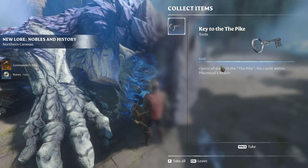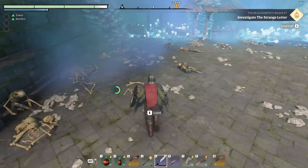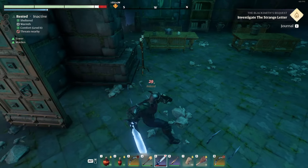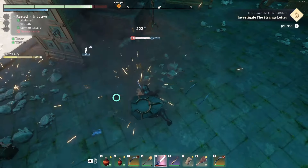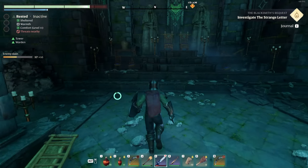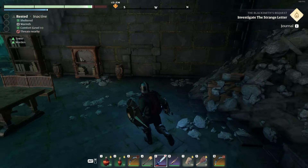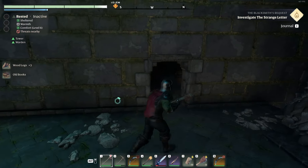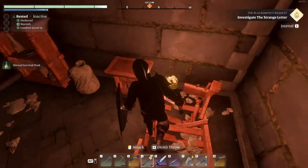The blacksmith's request — investigate the strange letter. Let's go ahead and grab our loot. We get a shroud core, the wyvern head — I'm sure we can come back and get that again later. Bunch of runes, we have the commander's ring — 30% mana, 30 health, not bad. And a key to the pike. Let's take a look around and see what we can find. We'll have to go back to the tower and clear all the doors we couldn't open before. There are a lot of skeletons laying around, so we need a lot of bones — this might be the place to come. There's a throne room up here — we can build these ourselves now too, or at least I've seen the design on the carpenter to build one of those. Increases our comfort level.